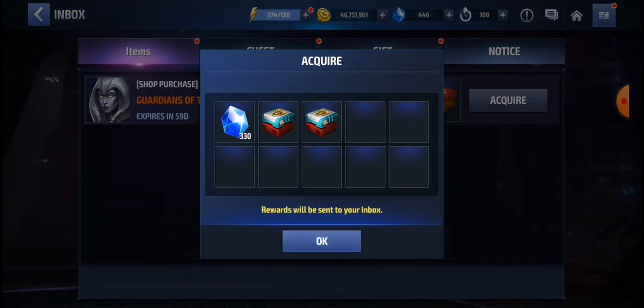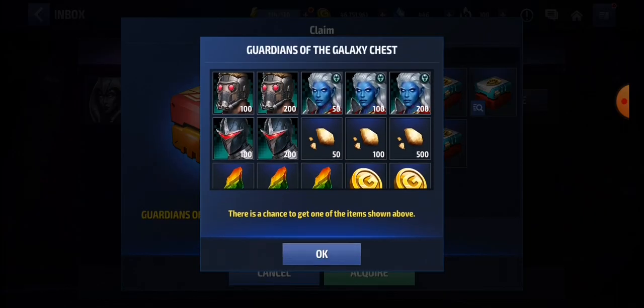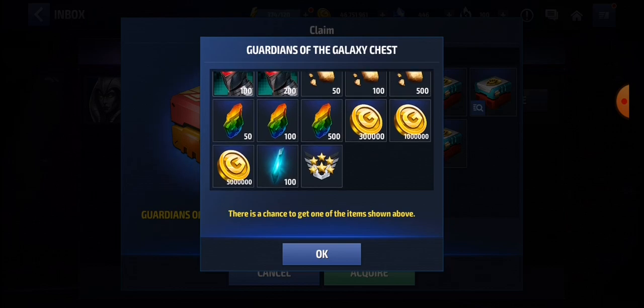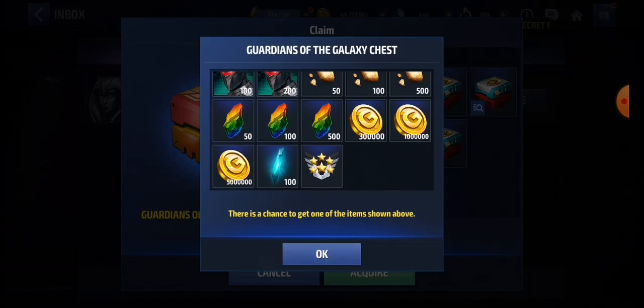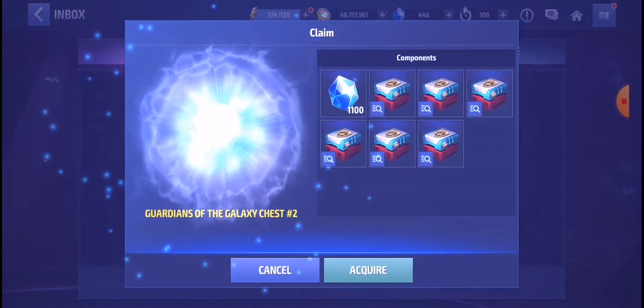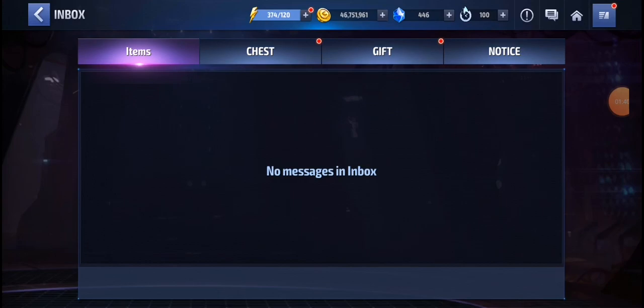So this is number one and this is number two. Let's see what's inside the chests. We have biometrics for Darkhawk, biometrics for Star-Lord, and a special item — biometrics for Phyla-Vell. We also have 10 million gold, 1 million gold, 5 million gold, a Mega Rank Up ticket, and a Cosmic Q fragment. Our luck has been very bad, let's see what happens.